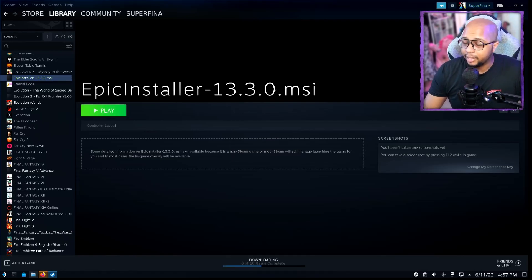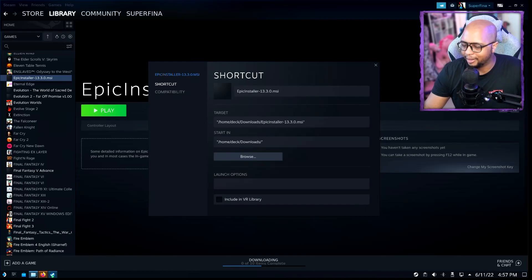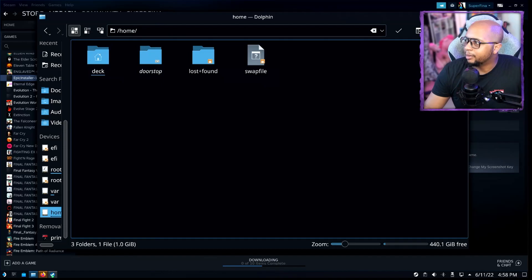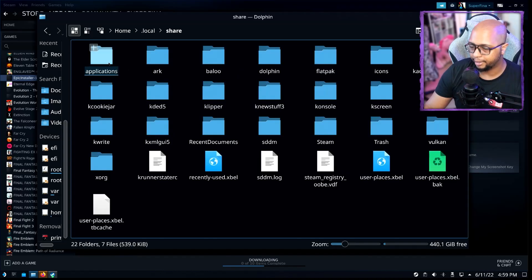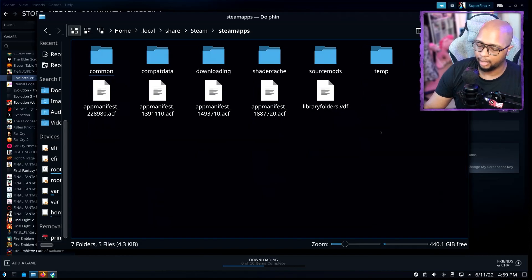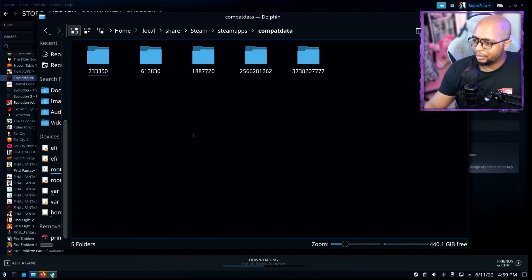Now that both are installed, the next thing you're going to do is some configuration for both launchers — specifically you're going to need to change the Target and the Start In fields. Follow along because this is going to be a little bit complicated. We're going to pull up Dolphin file manager and go to the Home section. Click the Open Menu and choose Show Hidden Files, then go into Home, then dot-local, then share, then steam, then steamapps, and then compatdata — this is very important.